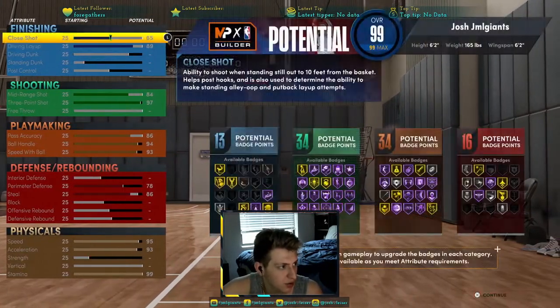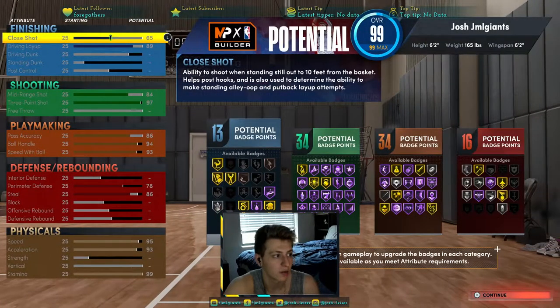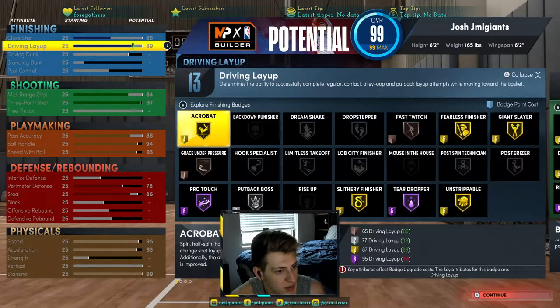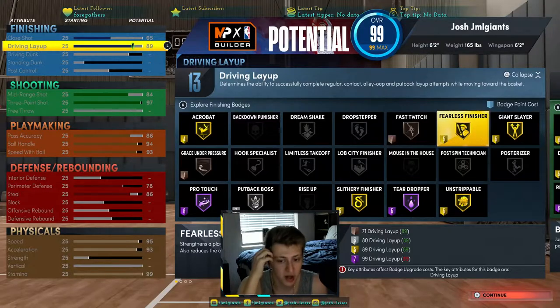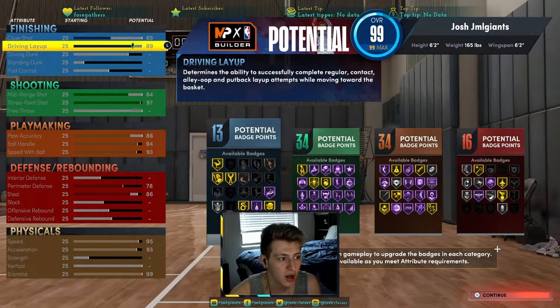These are the attributes you're going to want to go with, and I'll explain each one why. You're going to have 89 driving layups — you can get gold Slithery Finisher. You can get 99 driving layups on this build, but you would have 0 defense, so that is another option, but I think this is the best way to build it.